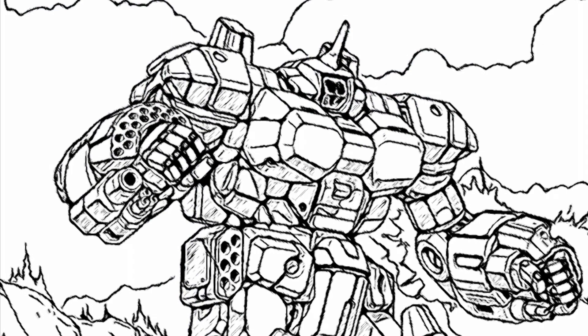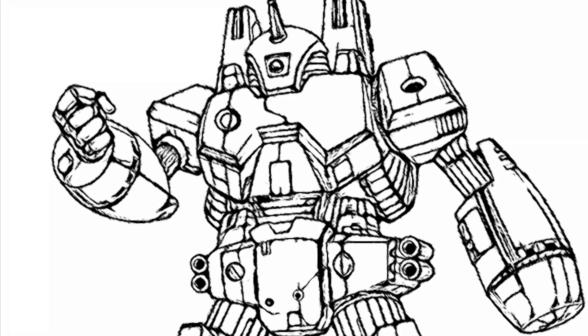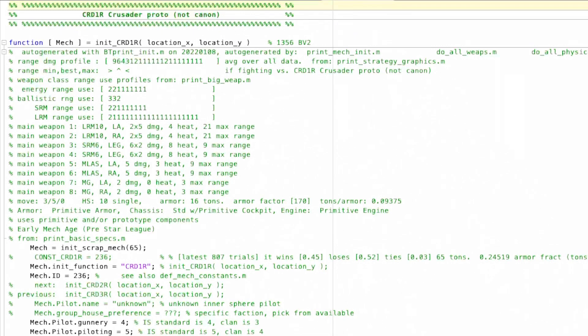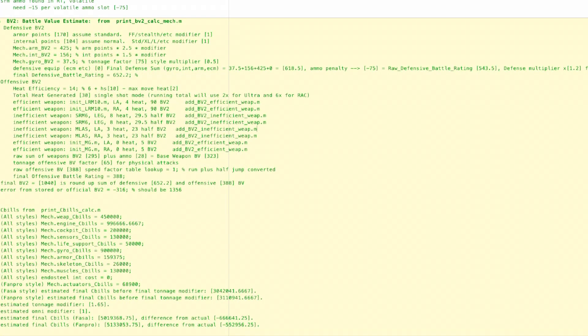Now let's talk variants. The 3R is the standard one: 1317 battle value, production year 2752. When you think of a Crusader and don't know what version you have, that's the one you've got. I've also reconstructed what I believe is the 1R — it's got primitive components, and since the 1R has almost no data about it anywhere, I've had to make some guesses on battle value and cost calculations. So now you've got the 1R available.